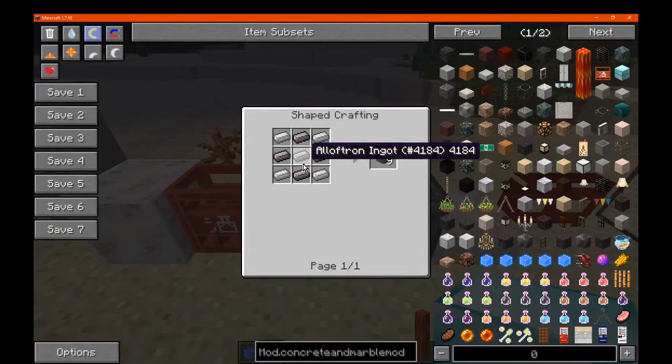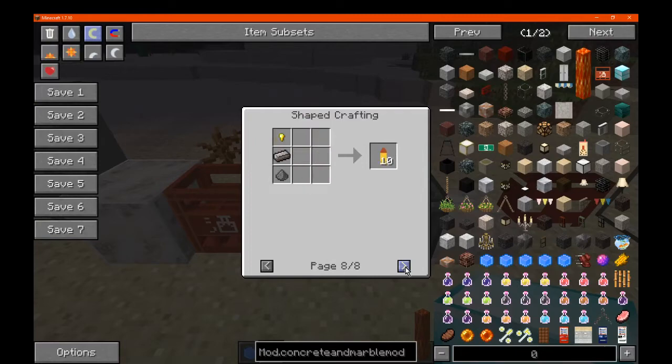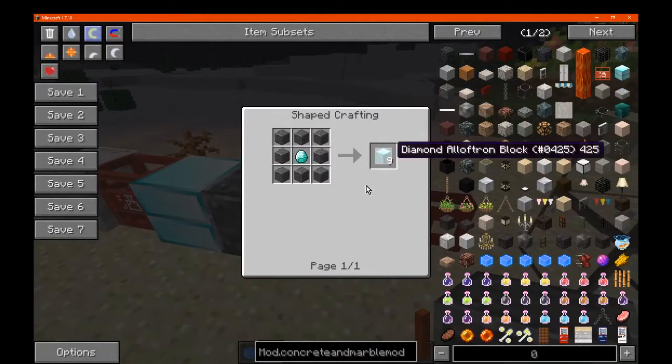Diamonds. Alphatron ingot — just a mix of different things. You can use it in place of iron or steel or a few other bits and pieces. The following block here, like that. Dress slab, cracked sandstone, some red planks, gate.